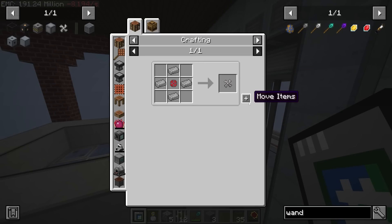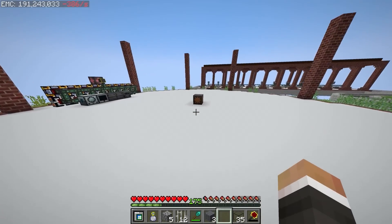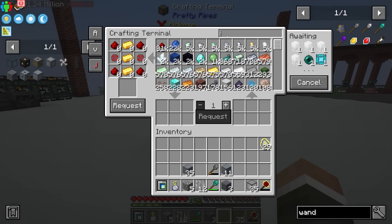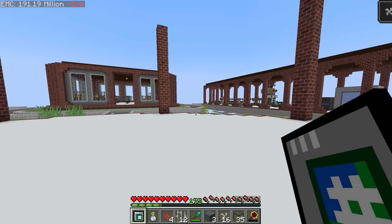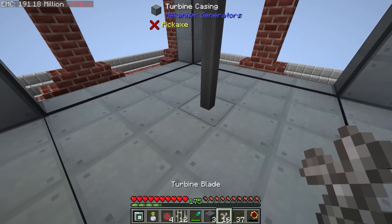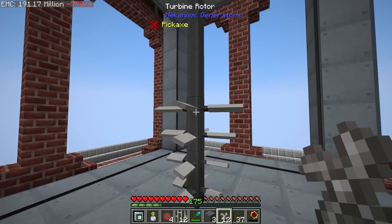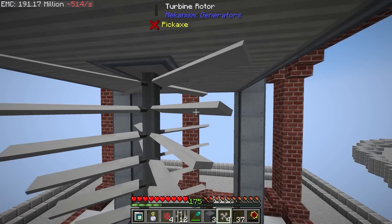Oh, and of course I'm a fool — we also need turbine blades as well, which require even more infused alloys. Let's quickly request a bunch of those. Once we have those, let's get a bunch of blades. These go in onto the shaft — you just right-click on the shaft. One, two, three, four, five, six, seven, eight, nine, ten, eleven, twelve. Perfect.